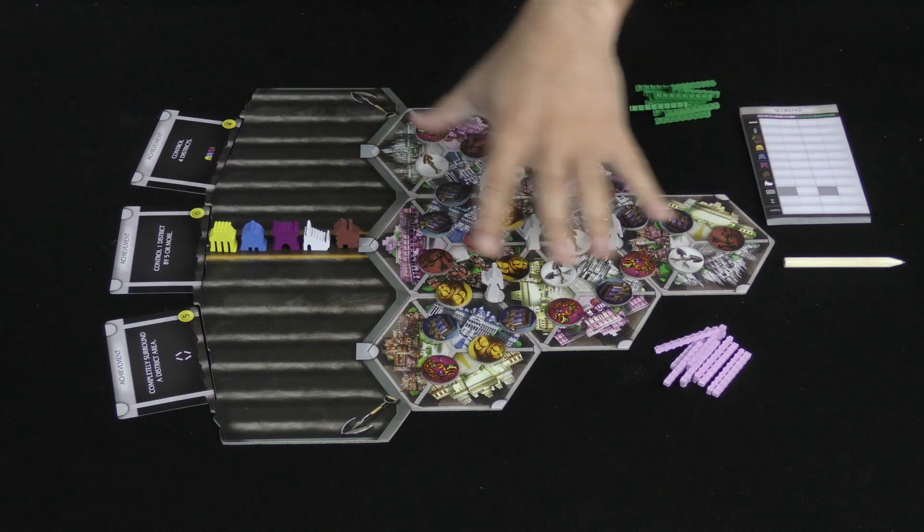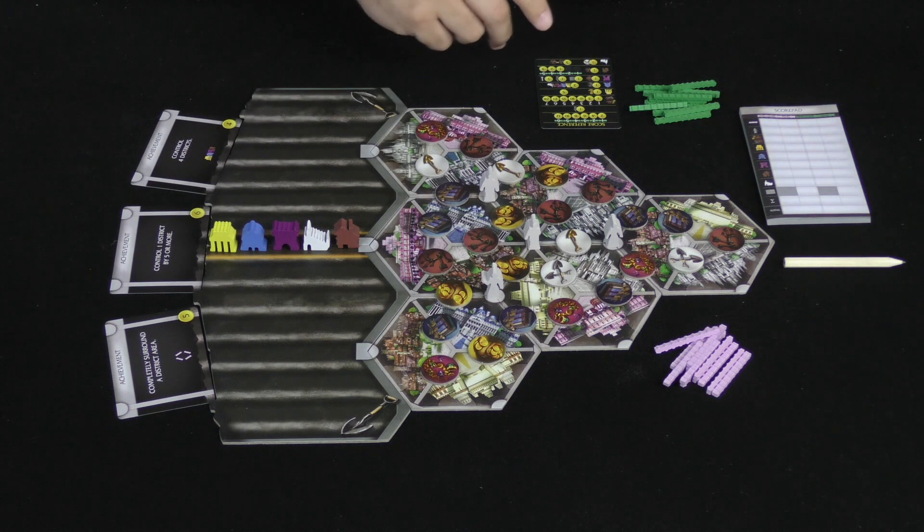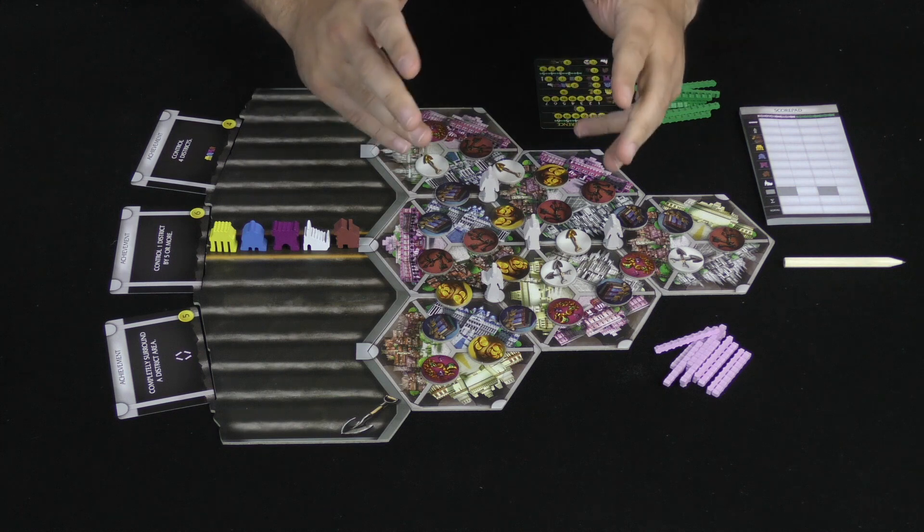To set up the game, we're going to shuffle up the tiles and set them up randomly. There will be a few left over — those are set aside. We are going to randomly place these tokens, and sometimes the two sides of the tokens are different.